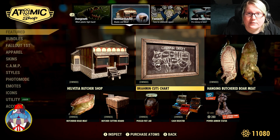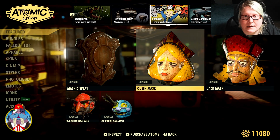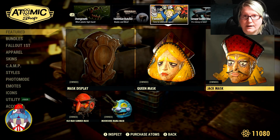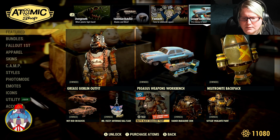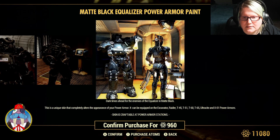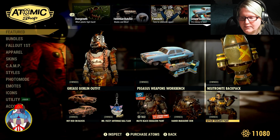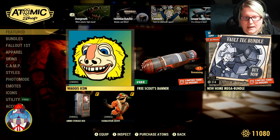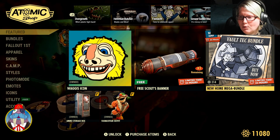We have the same stuff from last week, and we have the Fajnat mask. I believe there's a bundle that's been posted — I think I saw something about it on Reddit. The Fajnat bundle I already own, so I can't see it unfortunately. Same stuff from the week before. We do have 20% off the matte black equalizer paints, the Raider Marauder skin, and the Settler Vigilante paint, which I accidentally bought a while back. And then for free, you got the Waggis Icon, a free Scouts banner, and 10% off the New Home Mega Bundle.